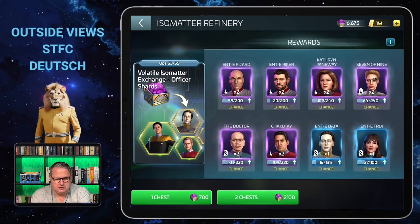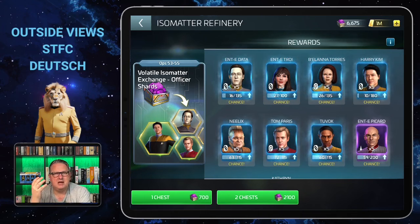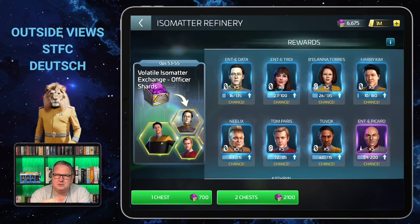For each officer you have a chance to get between one and five shards per chest, and you can exchange two chests using the volatile Isometa to get some officer shards. This is a very nice addition because until now we didn't really have a proper way of getting Enterprise E officers — the holodeck recruit section is so limited to a one-time pull at a certain holodeck level that it barely counts. Here you have a regular chance to get Enterprise E officers.